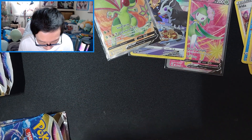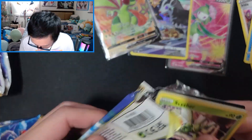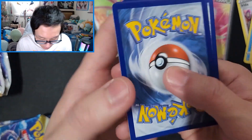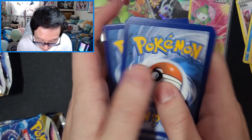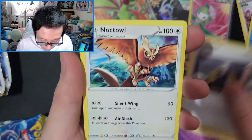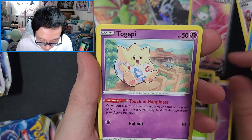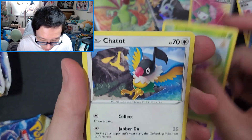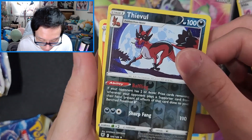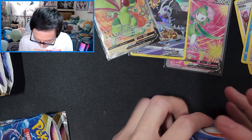Let me just open these real quick. I feel like they're getting harder to open now for some odd reason. I've opened a ton of these and I still feel like I'm not getting used to them. 1, 2, 3, 4. We have Energy, Kamado again, Noctowl, Fossil, Scyther, Tilda D, Combee, Chatot, Psyduck — and a non-holo.